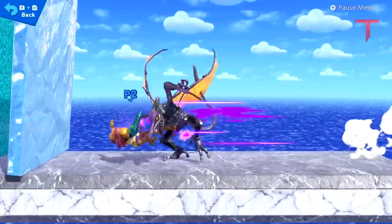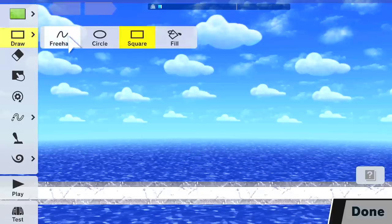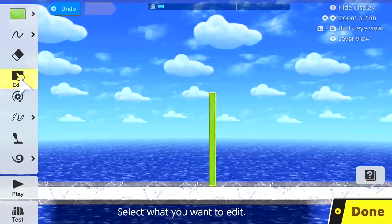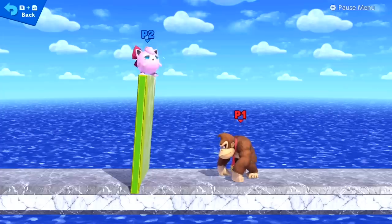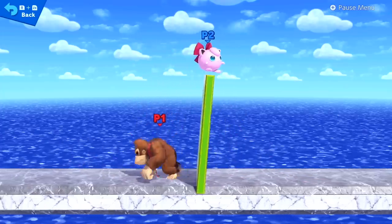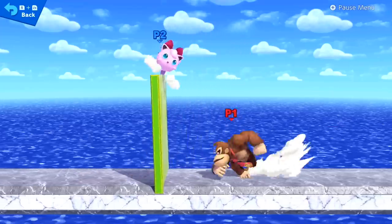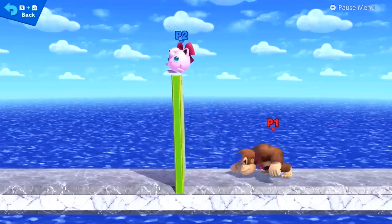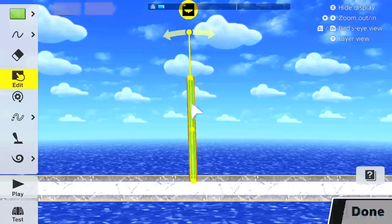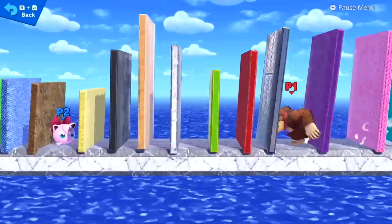Did you know that it's possible to move through certain walls? If we make a wall using freehand and tilt it towards the right, we can go through it from the right to the left. And if we tilt it towards the left, we can go through it from the left to the right. This trick works with every type of terrain, apart from lava.